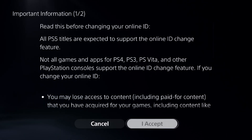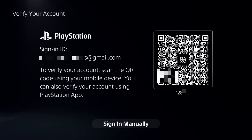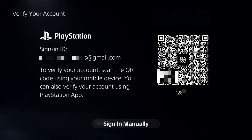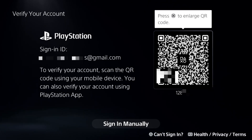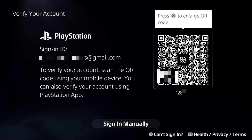Make sure you accept the terms, then select Continue. To verify your account, scan the QR code using your mobile device, or you will get a notification on your mobile device to verify your account. Simply verify it.